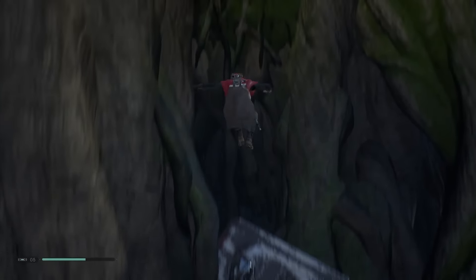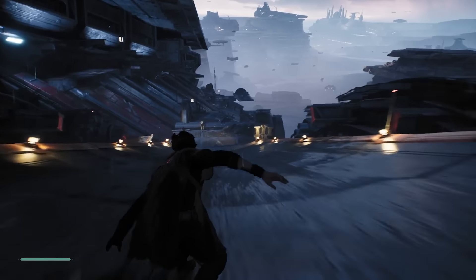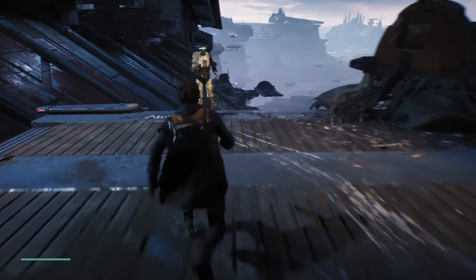All of that detail isn't free. Jedi Fallen Order aims for 60 frames per second in performance mode on Xbox One X and PlayStation 4 Pro, but it doesn't always stay on target. Even a PC with a GeForce 2080 has trouble on ultra settings. Especially when you're entering a new area, there tends to be a moment of choppiness, but it passes before the action starts.